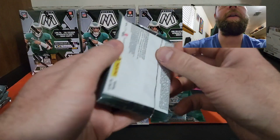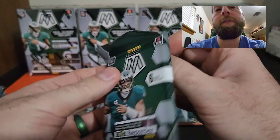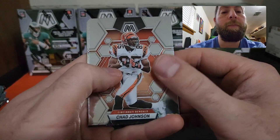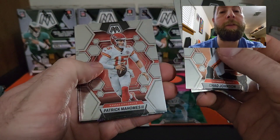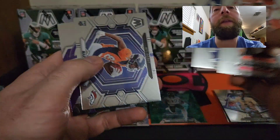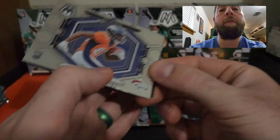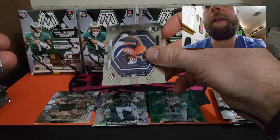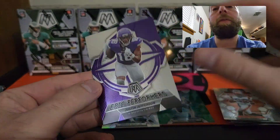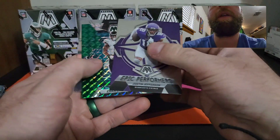Next pack up. Seeing people do really well with the blasters. Start off with a Chad Johnson, Kurt Warner, Patrick Mahomes — he's having a heck of a year. Tarik Woolen. We have an NFL debut of Marvin Mims. We do have an insert here — Epic Performers, Justin Jefferson.